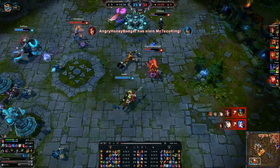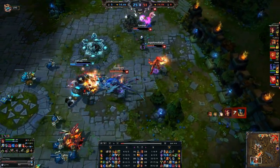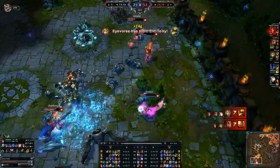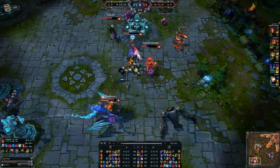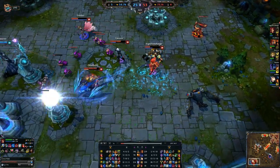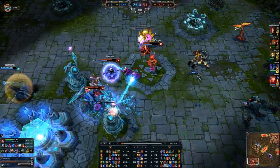That pretty much is the build for Zyra. When full build, if you didn't want to pick up Rylai's you could just do more damage. You can sell the Frost Queen late and pick up Zhonya's Hourglass for some stasis and armor. You could also pick up a Locket — not a bad plan. And another option is a Crucible if you want non-stop mana, although we already have mana regen from the Frost Queen.